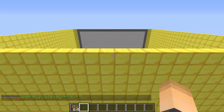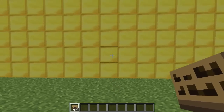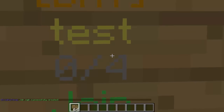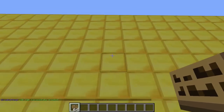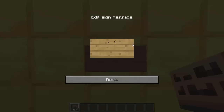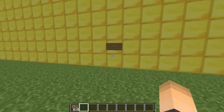Now we'll add signs — a join sign and a leave sign. Place your join sign on a wall; the first line should be `[join dmt]` and the second line your arena name. For the leave sign inside the arena, the first line is `[leave dmt]`. Place it on the wall wherever you want.